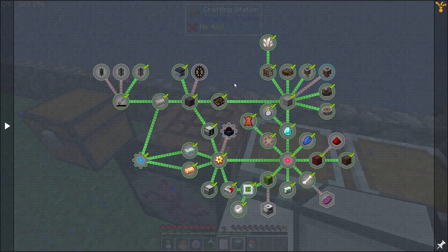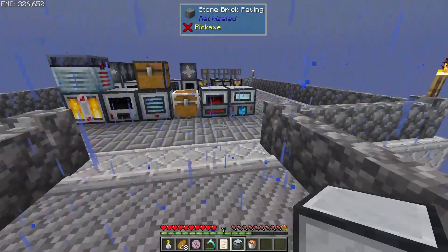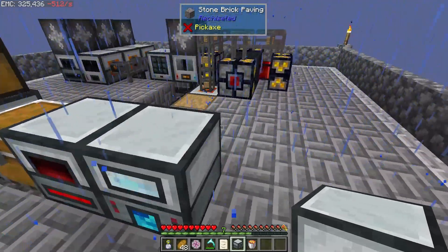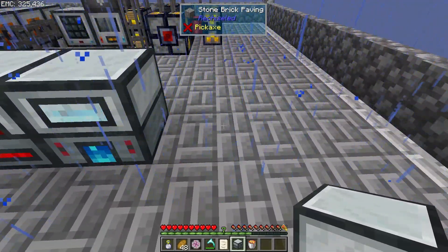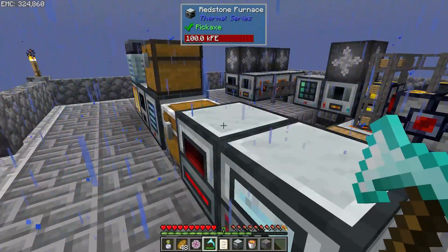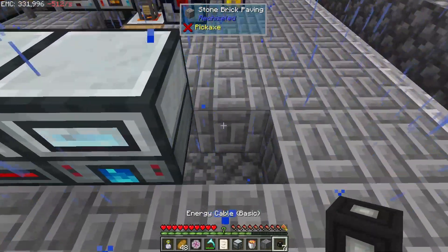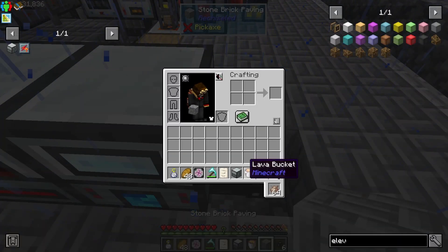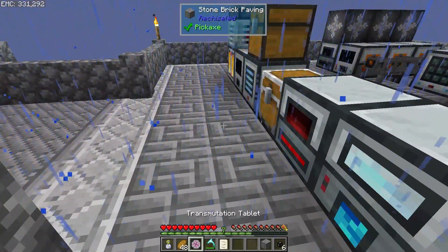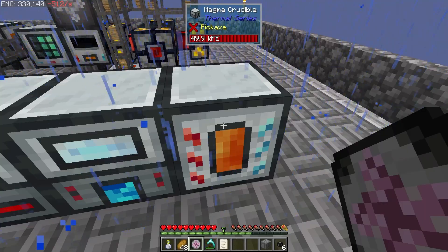This Magma Crucible will generate a ton of lava even without any upgrades, so it should do very well for power. I'm thinking the first thing I want to do is set up a laser IO node for it and transfer the lava down to our sub-platform. Let's start by getting an energy cable over here. Let's toss in a stack of netherrack and he'll start cooking up lava.